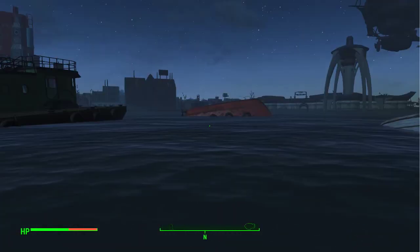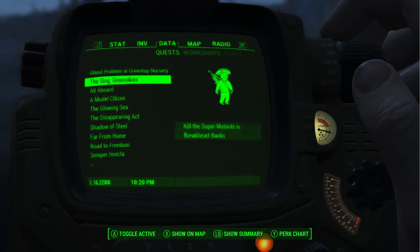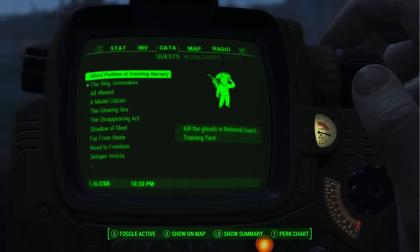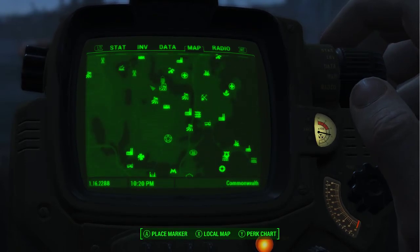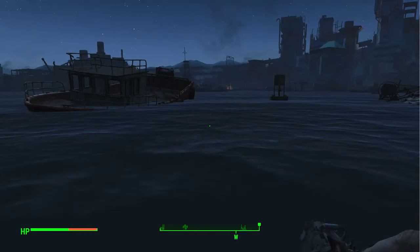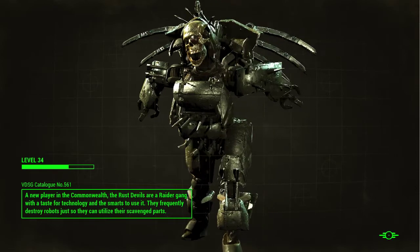I really wish there was more. I'm not taking radiation damage from the water yet, and I consider that a gift. Next up: the Slog green skins, kill the super mutants back in Brant Heart Banks, and kill the ghouls in the National Guard Training Yard. I didn't realize it gave me a printout of what that meant after I finished. A new player in the Commonwealth — the Rust Devils, a raider gang with a taste for technology and the smarts to use it. They frequently destroy robots just so they can utilize their scavenged parts.